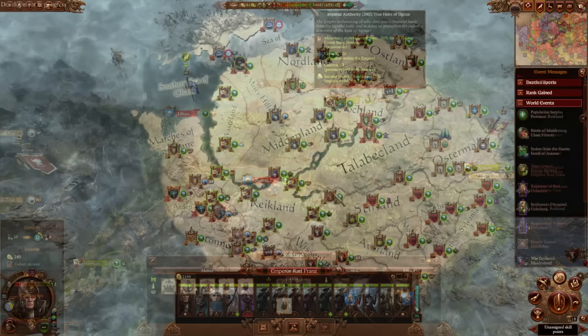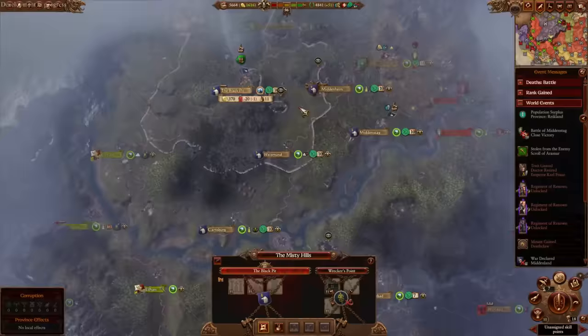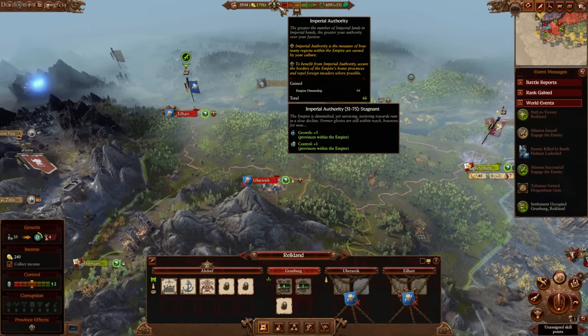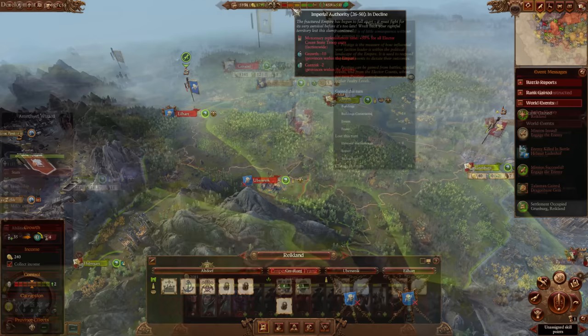For example, at some point the Empire had lost Hochland to Festus, Stirland was invaded by Vlad, and Ostermark was being destroyed by Drycha and the Greenskins — but the authority still stayed in the middle. By that point the Empire had also lost Middenheim and Middenland, the Beastmen had destroyed them. It just feels like you're not really having to race against time now. It's still a mechanic that you have to worry about, but it's more of a core mechanic rather than a chore.